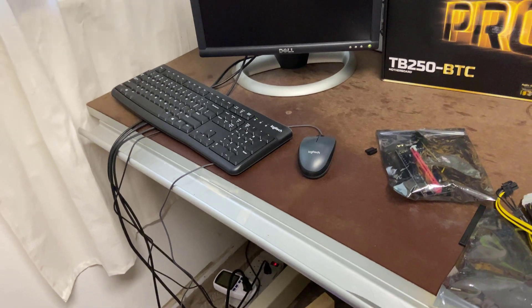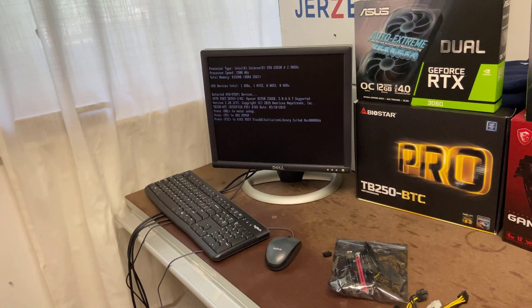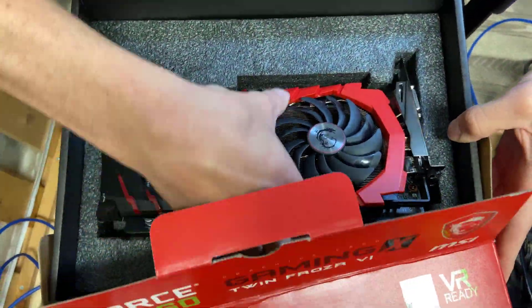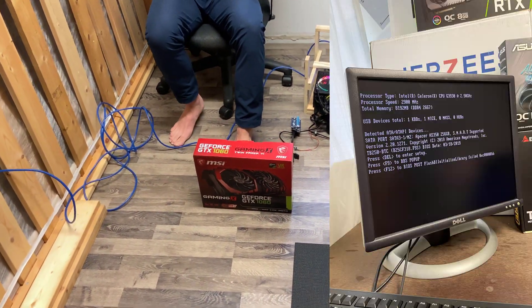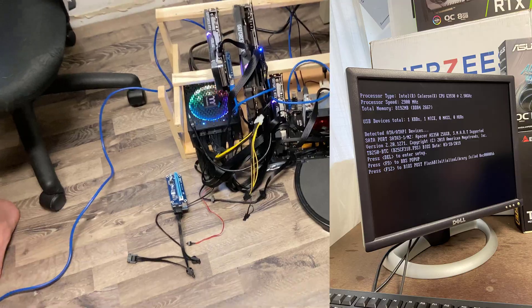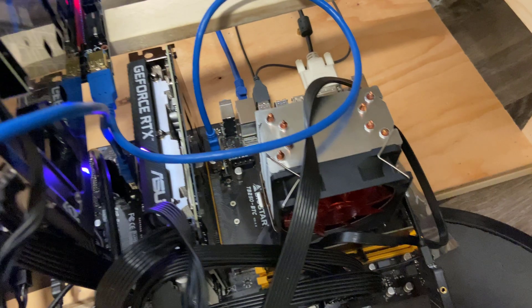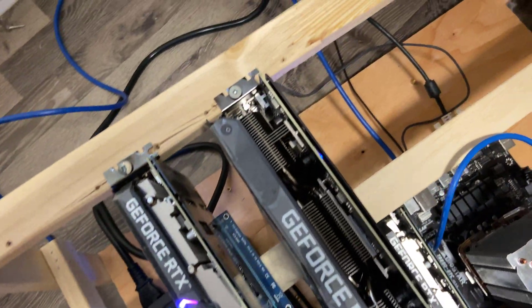With all four GPUs connected to the motherboard, we kept getting a repeating error on boot up. Out of frustration we decided to scrap the 1060 and only have three GPUs connected to the rig. Looking back, the issue is pretty straightforward — all you need to do is enable 4G decoding. However at the time we just wanted to have all RTX 3000 series cards on the rig.